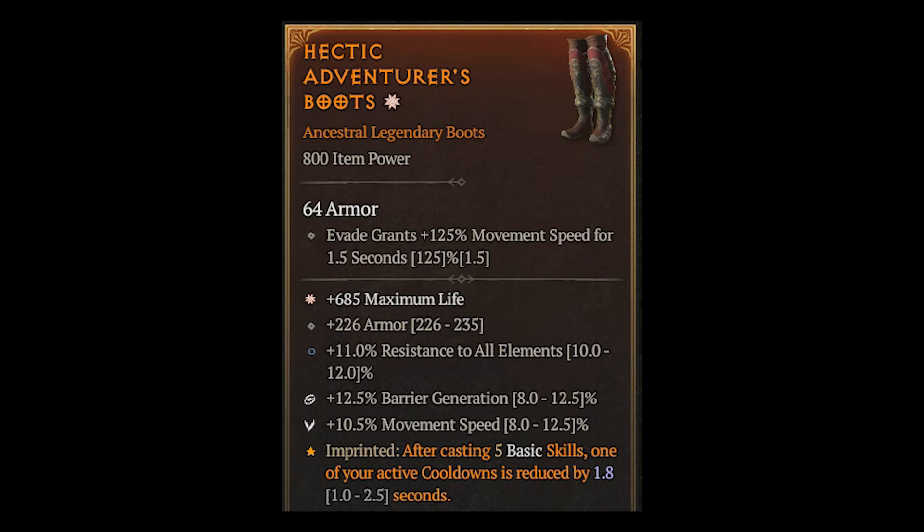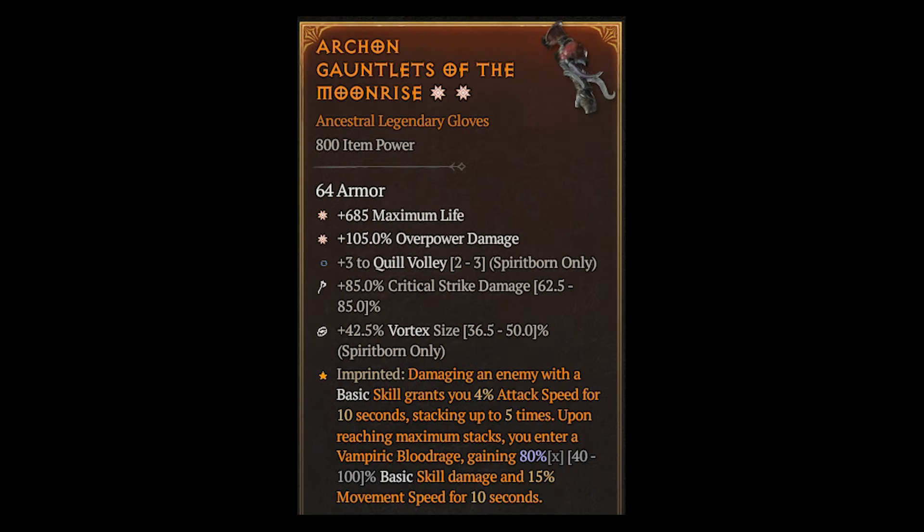Here's another twist. Since Quill Volley is now a basic attack, we can use the Hectic aspect to quickly reset our cooldowns. Thanks to the attack speed boost from the Moonrise aspect and other affixes on the gear, this happens very fast.